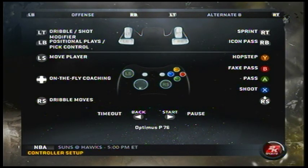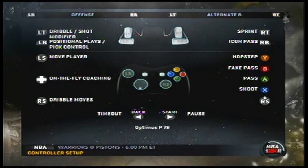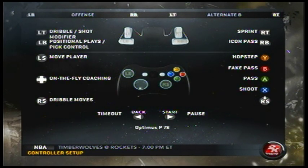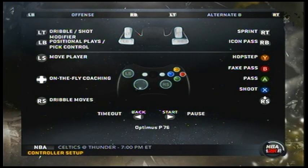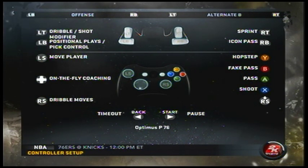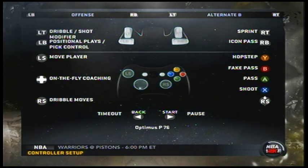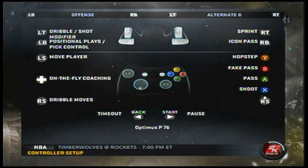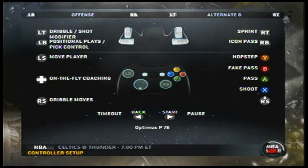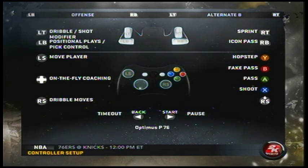When you put it on Alternate B, you can't do those particular moves, which kind of forces you to play on the default control. I've tested all these controls, and I still have a hard time because I'm trying to find something that makes me comfortable. The control aspect is the main thing that bothers me about 2K, and I'm trying to make it a better experience for other players who also have trouble with the controls.